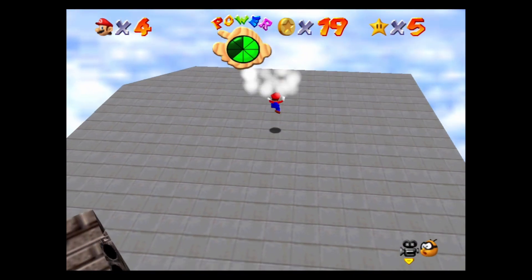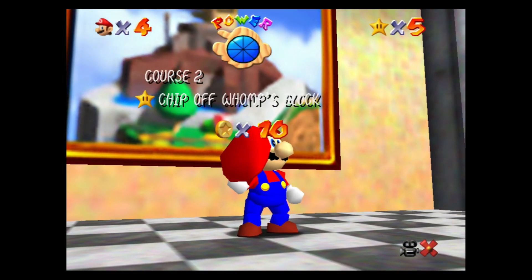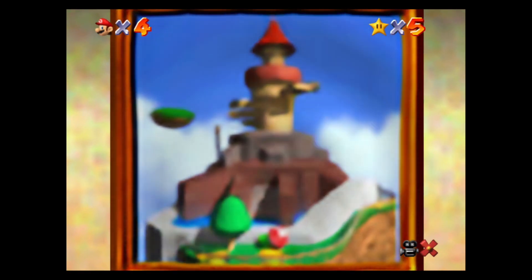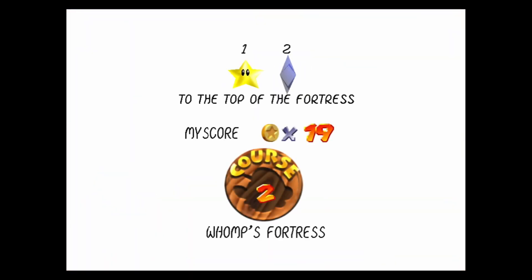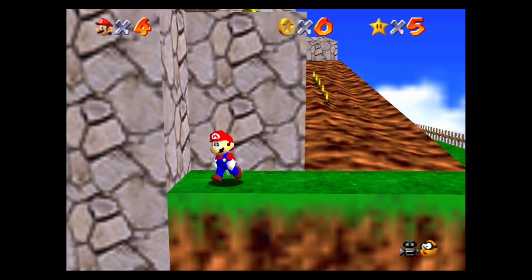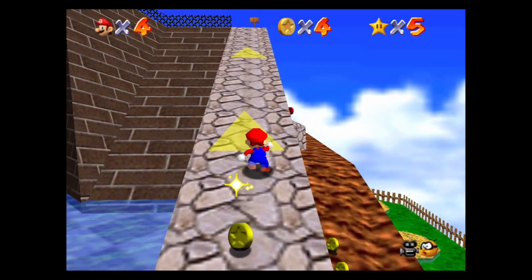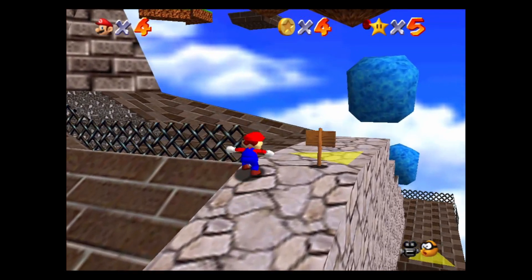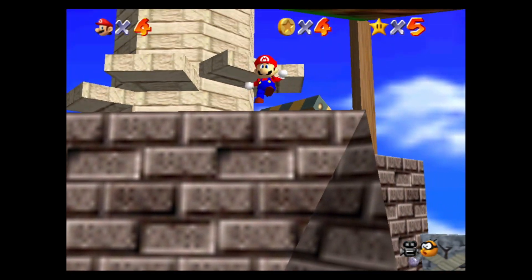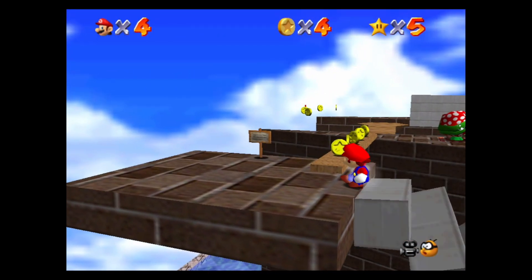Shout out to the concrete you walk on every day, the roads you drive on — that stuff's hard to make, and I would know, I'm half a civil engineer. There's Chip Off the Whomp's Block — we can go in here, and voila! Star number two is 'To the Top of the Fortress.' Very similar to the first star we did here, we will need to climb very high and get to areas above the normal ground here in Whomp's Fortress. You can do a wall kick right here if you're a speedrunner — I'm not, so we'll just go ahead and go around the normal way.